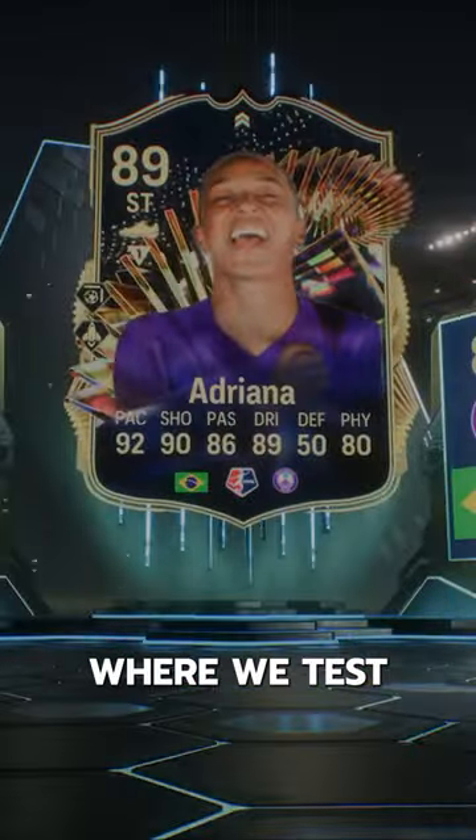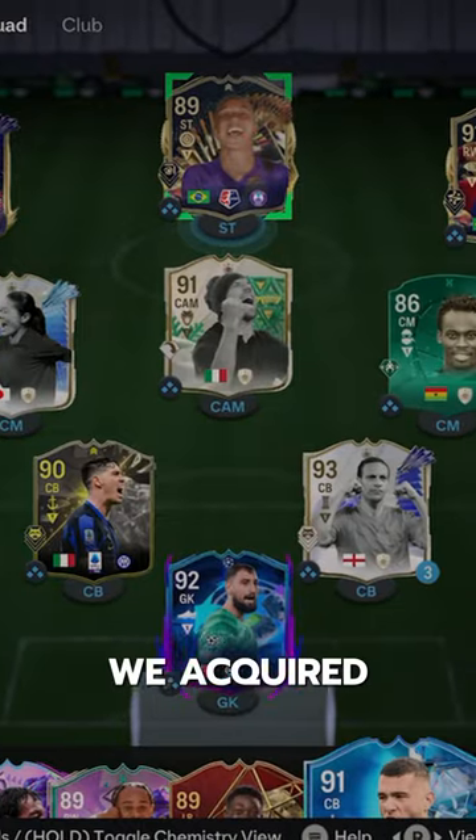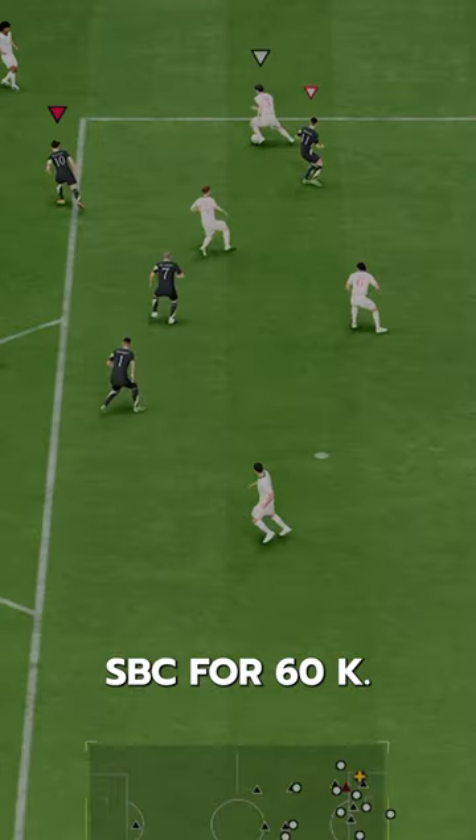Welcome to Baller or Bust, where we test FIFA cards so you don't have to. We've got TOTS Adriana. We acquired her via SBC for 60k.